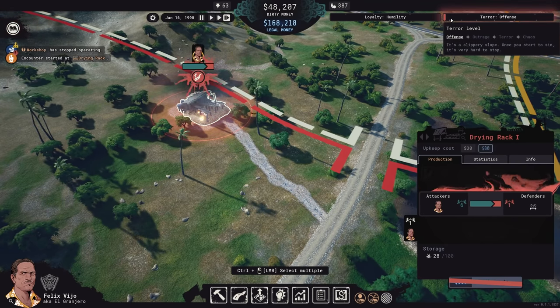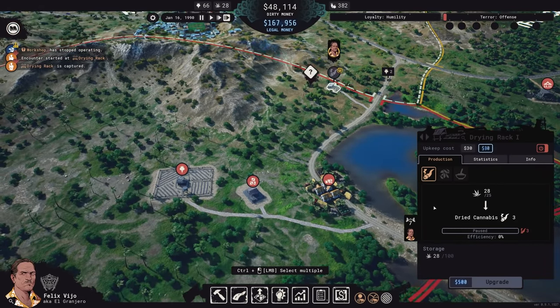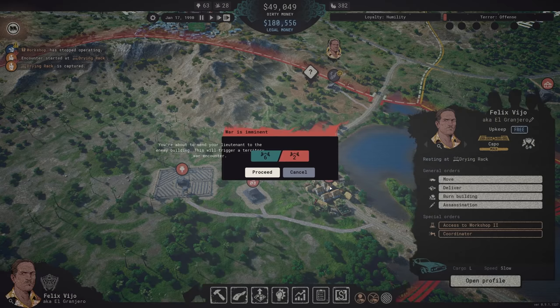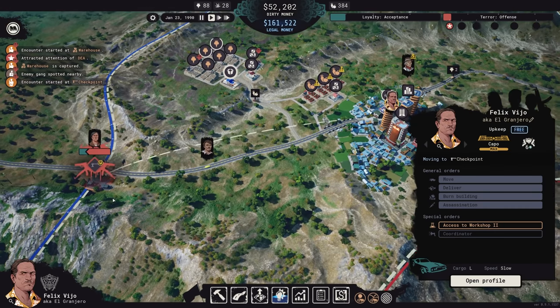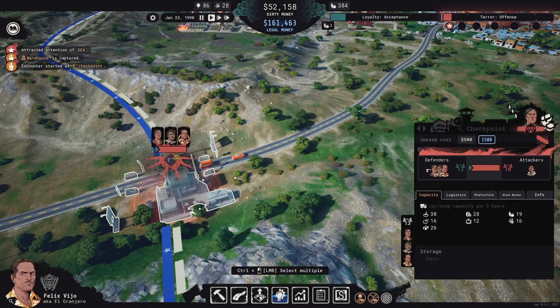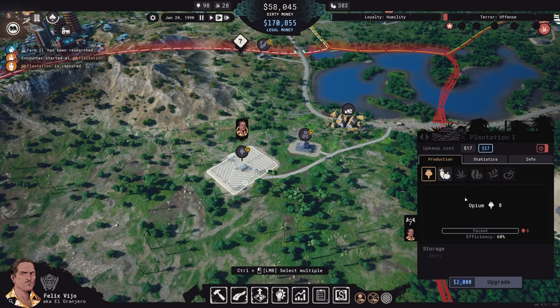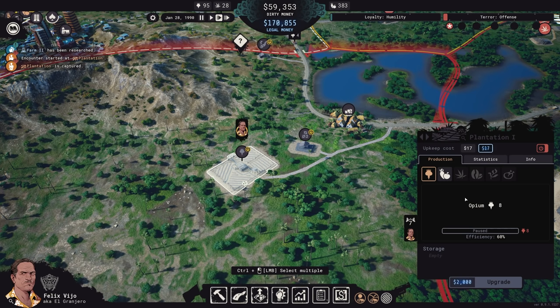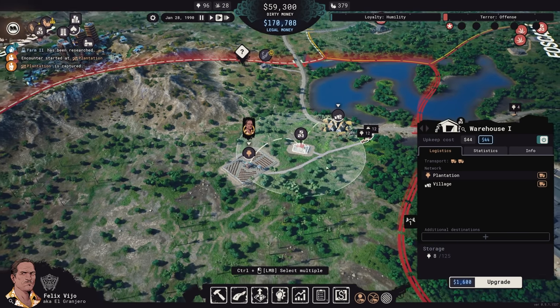All you can do in those territories is capture assets that already exist. Sending your people in, you can pit their power stat against the power of any defenders, and over time, through a shootout, you'll either win and acquire the targeted asset, or you'll be forced out with any of your lieutenants in the area murdered. These shootouts can get pretty intense, especially if you're the one being attacked and need to quickly send reinforcements to prevent the loss of an asset you already own. Once assets have been taken over, you're able to start using them as if they were your own — though if the region doesn't belong to you, anytime your people move product or dirty money through the city, they have to pay a bribe, which cuts into your profits and can cause major cash flow problems.